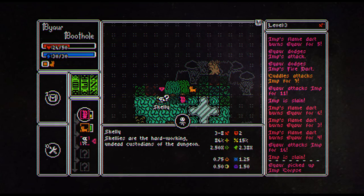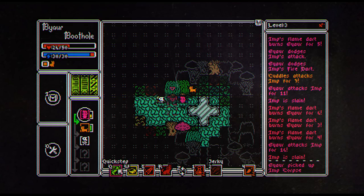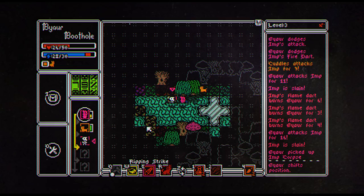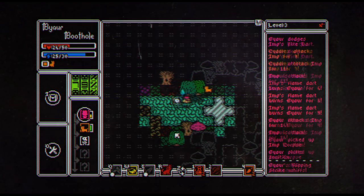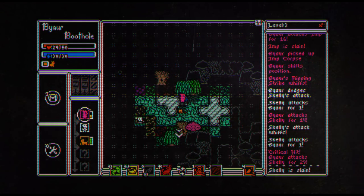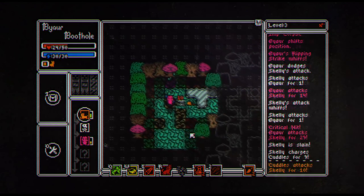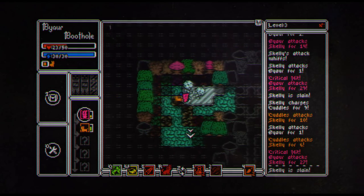This is a skelly — skellies are hard-working undead custodians of the dungeon. Quick step, and then let's go with the ripping strike. Oh, you dodged my strike — not okay. There we go, 29 damage. That is another skelly. There we go, there's some damage.